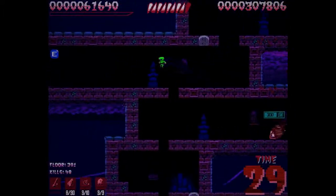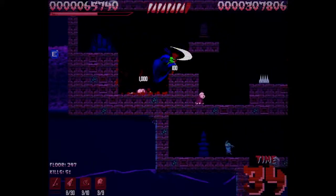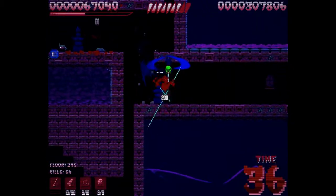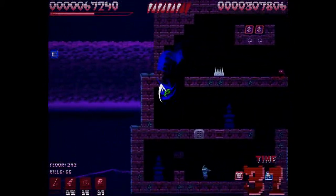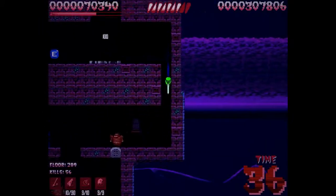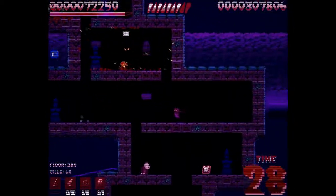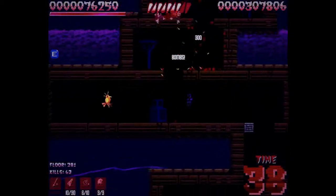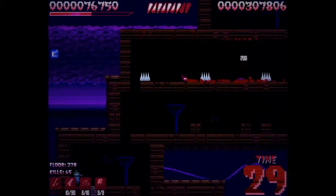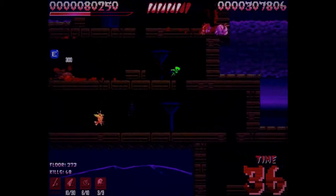I'm just going to continue murdering everything I come across. Unlike Spelunky you cannot walk through the side of spikes - they'll hurt you even if you don't jump on them. You can see my life bar at the top. The game calls it 'life' because when you run out, you get game over - you get two continues on normal mode and I'm pretty sure on hard mode you get no continues. I'm on floor 281; when I get to floor 250 I'll face the first minion of Abargus, the big demon at the end.